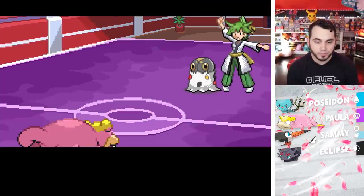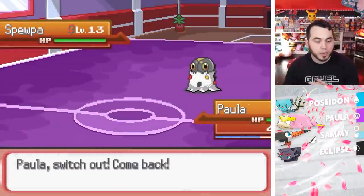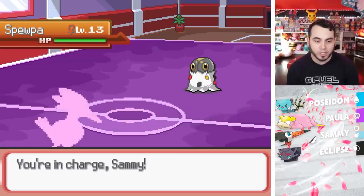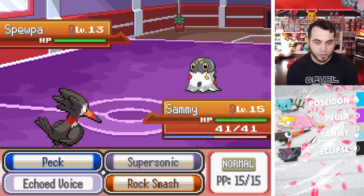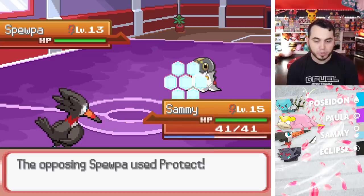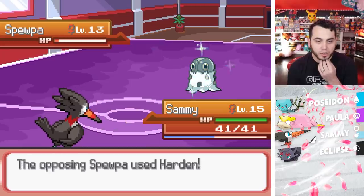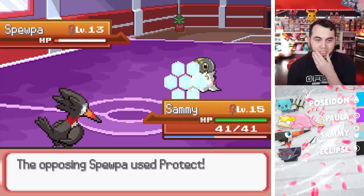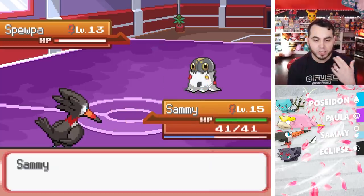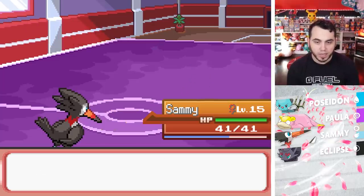I have to switch out — I've got to go Sammy. This thing is totally going to paralyze me with Stun Spore. He's going to Protect — great, great play on my part. Obviously with the pro play predictions. There's the Echoed Voice, which is fine. I just click Peck over and over again here. He goes for Harden, which is fine. I'm going to go for Echoed Voice because I can get a second one — it'll boost the power for the next Pokemon coming in. His Scatterbug goes down.